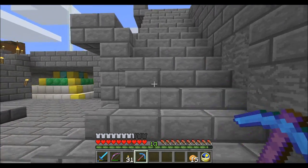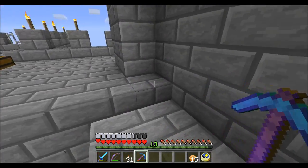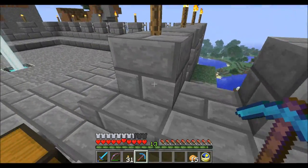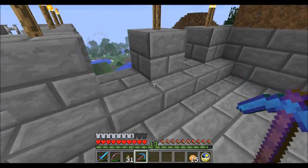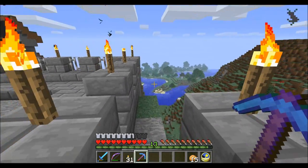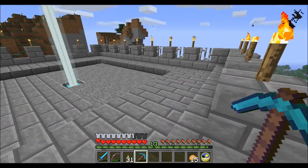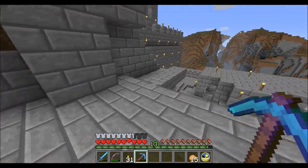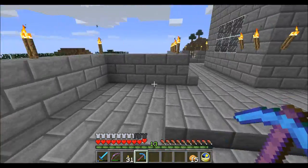I will put in a walkway so as you're walking up these stairs you can actually get over here and over to this area. I may remove these slabs — the reason I put the slabs in is so it matches everywhere else where there's a half step up to the edge, so you can see over a bit better. That's why I've done that up here, but I'm not sure if I'm going to continue it all the way around. It's definitely useful up here but I'll decide that later.